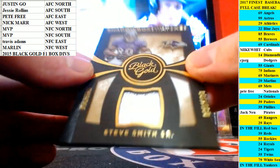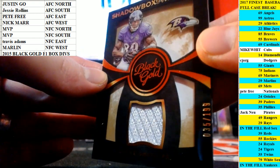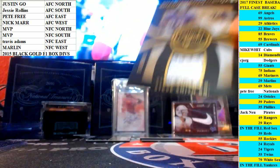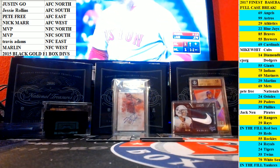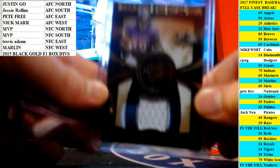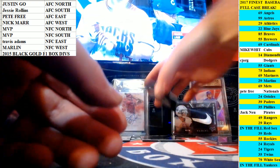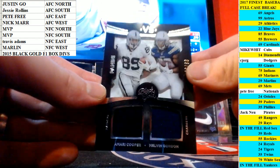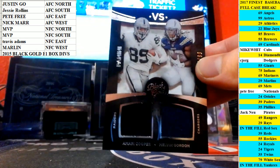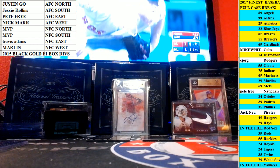And first hit, or relic that is — Shadow Box Watches, Steve Smith Sr., out of 199, Ravens, AFC North. Out of 99, Amari Cooper and Melvin Gordon, dual rookie jersey, AFC West. Taking that one down.